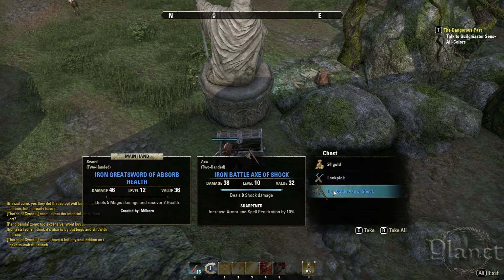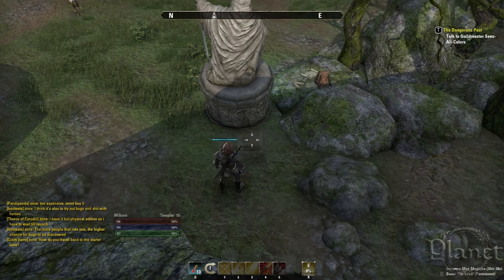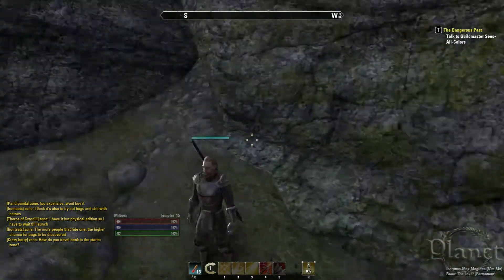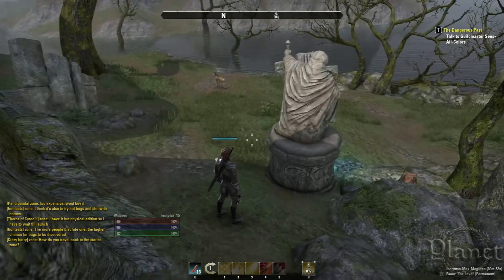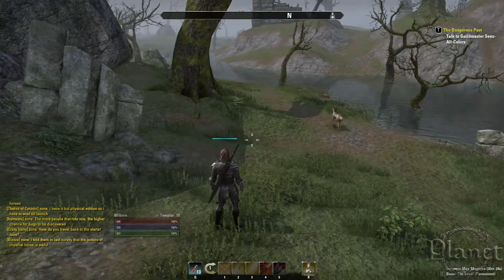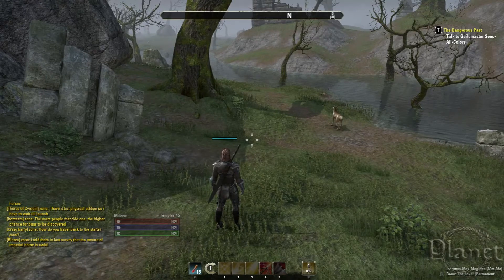As you can see, crafted by Milbourne. I will take it. That is how you unlock — that is how lock picking works in Elder Scrolls Online. I will show you one more time on a different chest.